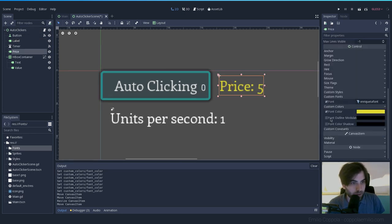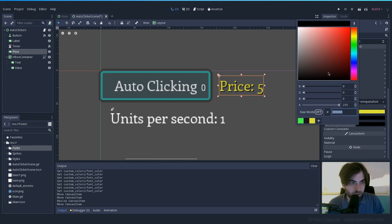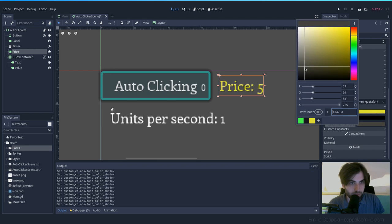Let's see what we can do — maybe an outline, or a shadow. Yeah, shadow looks better. And remember — never use pure black or white.